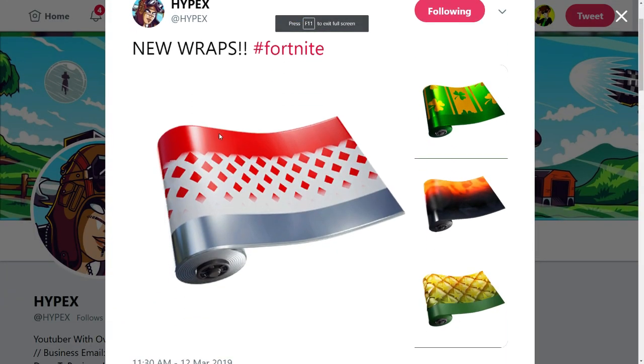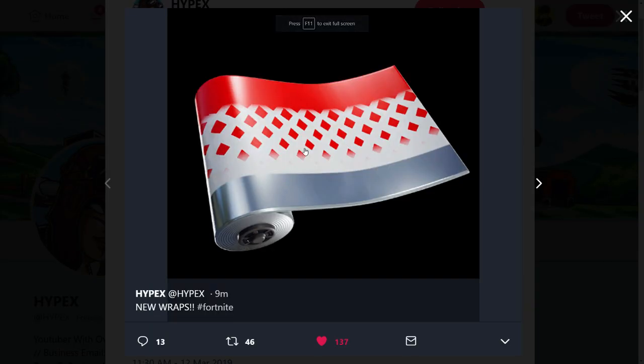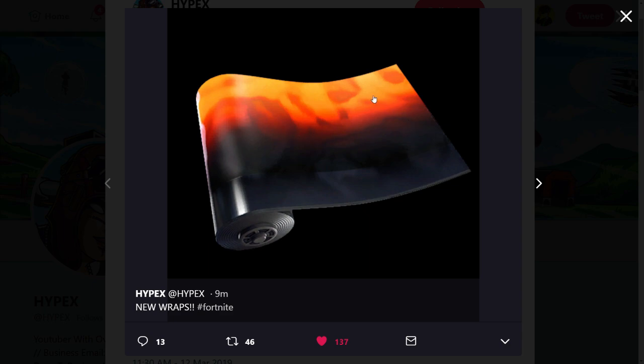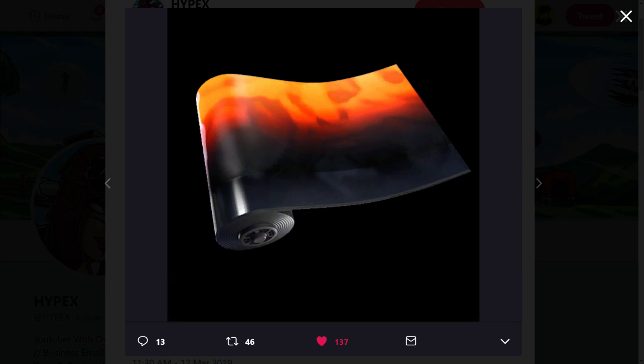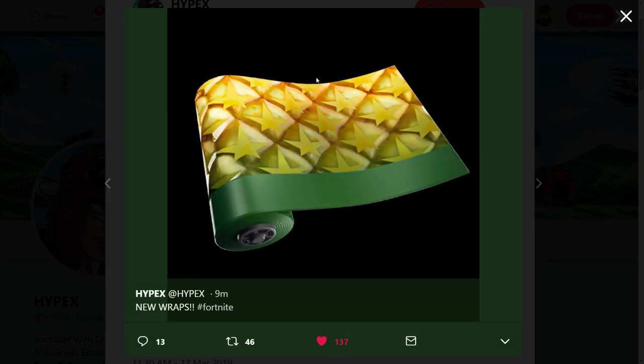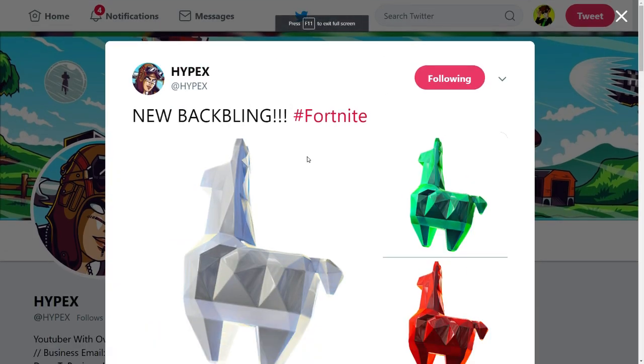Over here we have some new wraps leaked by Hyfex. We have the red wrap with the pineapple-like pattern, the clover wrap for Saint Patrick's Day — Sergeant Clover might be coming back as well. Then we have the brand new magma wrap, one of my favorites, which might be animated in-game, which would make it even better. The game is still offline, so that's a big update. Over here we have the new pineapple camel wrap — tropical and nice.